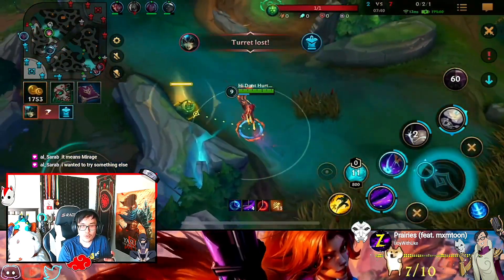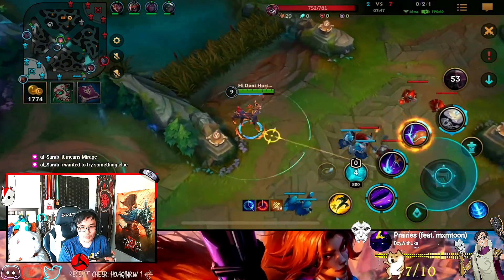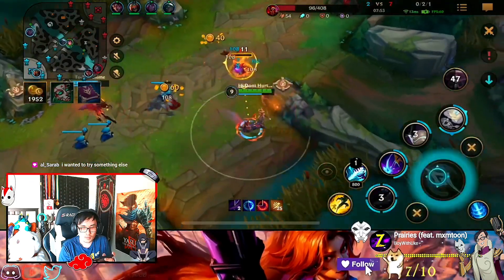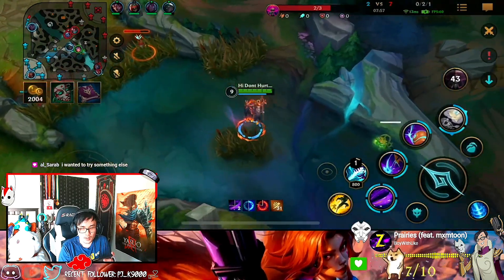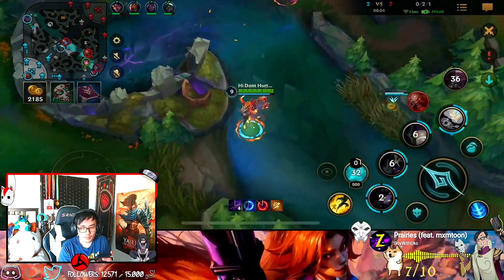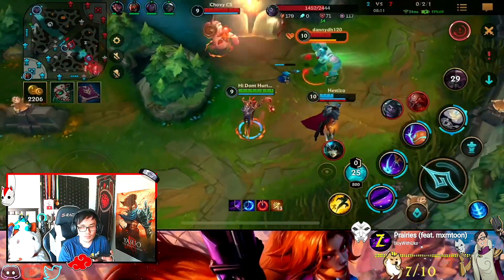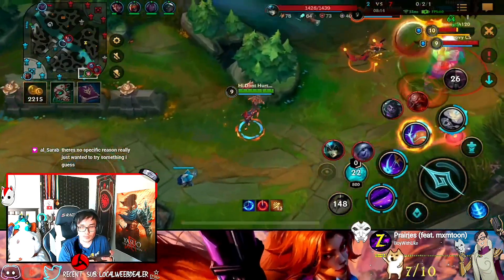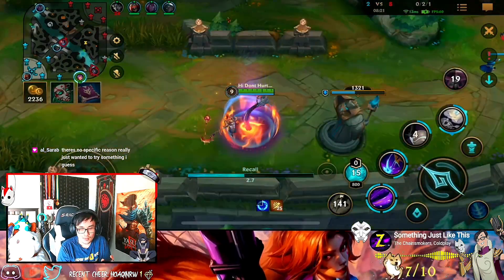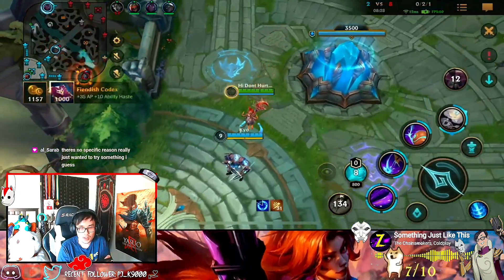It'd be better if you played Greg as jungle if you want AP — much better. But Lilia's still weak, so weak. I'm not sure if you're going to die here too because the enemy can come. Should I back? He doesn't know. He doesn't know. The enemy jungler is going to get my stuff right here.